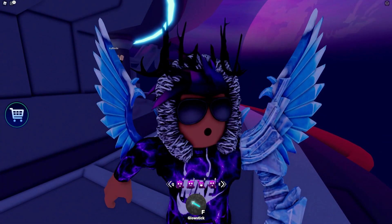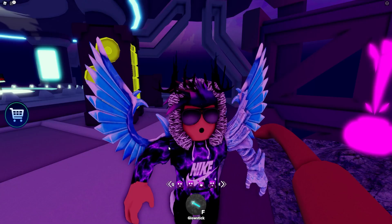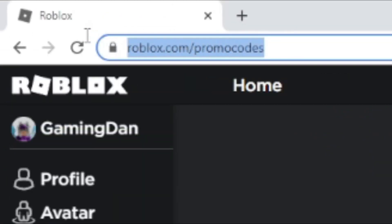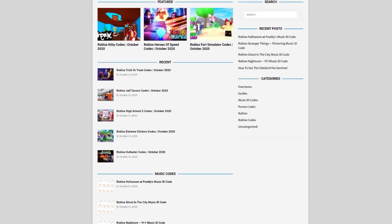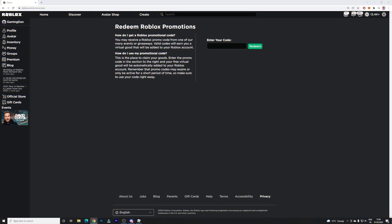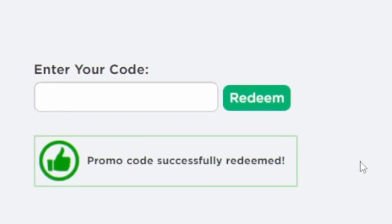Now let's finally get onto some promo codes. If you're not already in Roblox to claim promo codes, go to roblox.com/promocodes and you'll be brought to that page. Also, if you're tired of watching YouTube videos for Roblox codes, check out rblxcodes.com — on that website you can find game codes, music codes, and card codes. They have codes for over 300 Roblox games. The first promo code today is 'spider curler' — go ahead and type that in and click redeem. Promo code successfully redeemed.